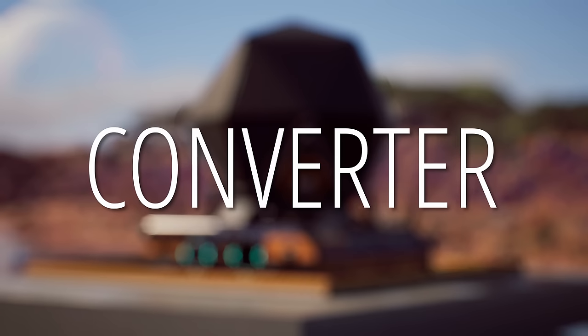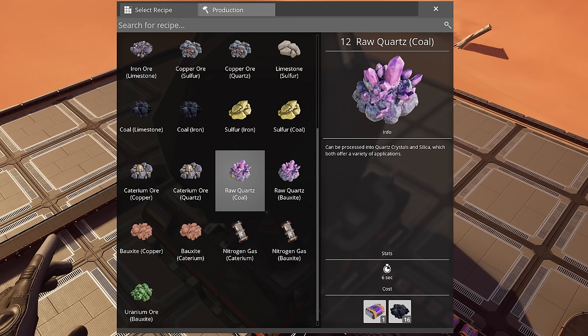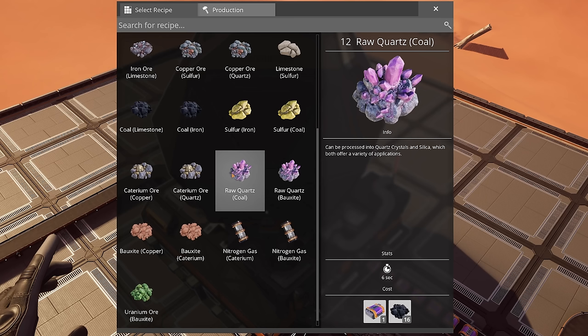Next they talked about the new building — that pulsing transformer-looking one — which is officially called the Converter. This is a very special machine because it is a game changer for everything regarding ore. Looking at this image, we can see the recipes: iron, copper, limestone, coal, sulfur, bacterium, and so on. What this building does is take in raw ore, mix it with SAM juice — the packaged one — and then output another item. It converts one ore to another, hence 'Converter.'